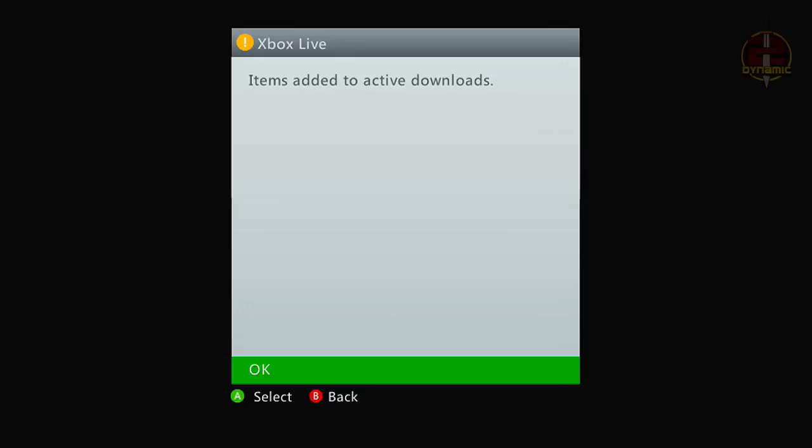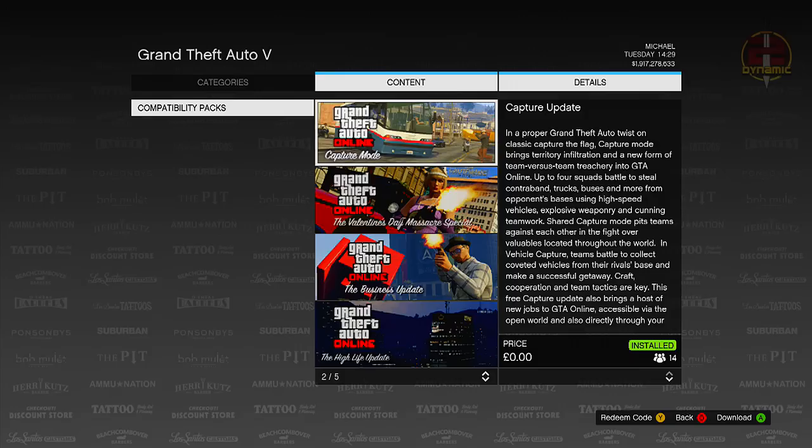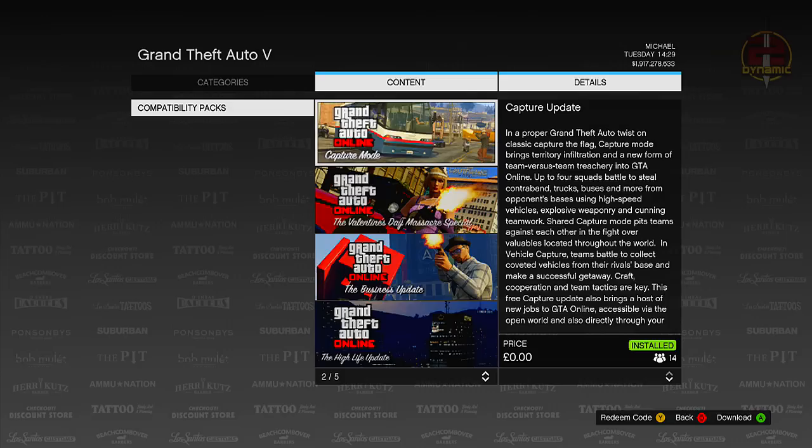Once you've selected a pack to download, press nothing — simply wait, and have your friend invite you to a closed friend session. Once he has sent you that invite to the closed friend session while you are still in the game store, accept his invite. Then wait around five to ten seconds on the game store menu, and from there press B to back out.